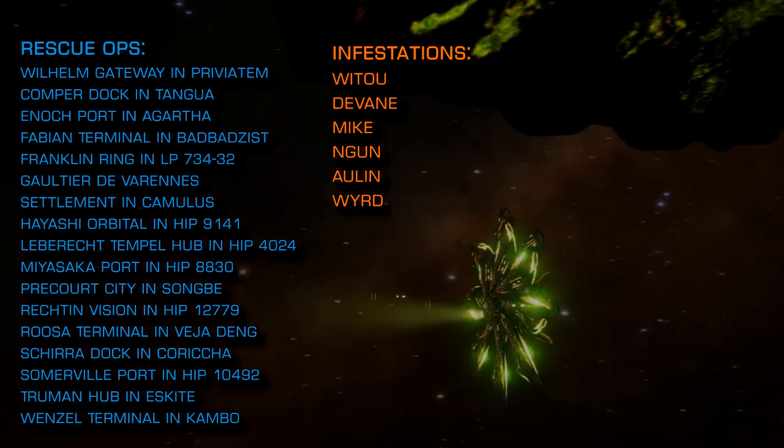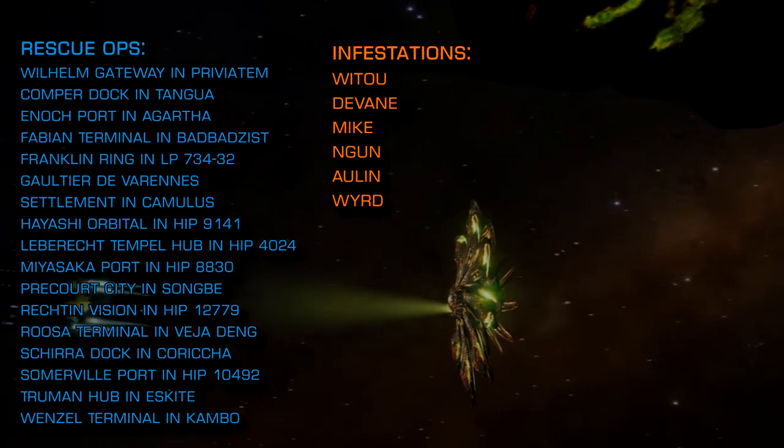If you are engaging in anti-Thargoid scout combat operations, you'll need no specialised equipment, but the entry-level anti-xeno weaponry requires no unlocking and it really helps. The scout class vessels also count as elite ranked ships, so this is an excellent way to level up your combat rank.